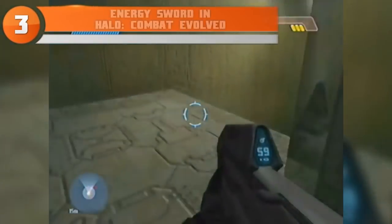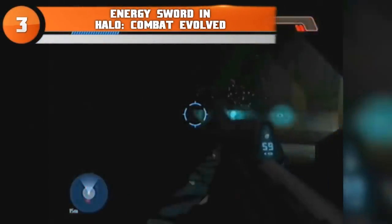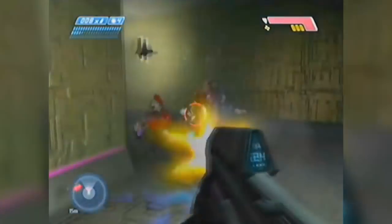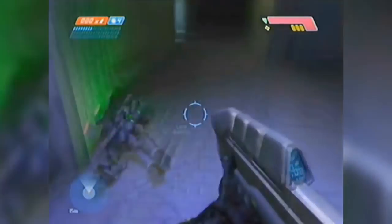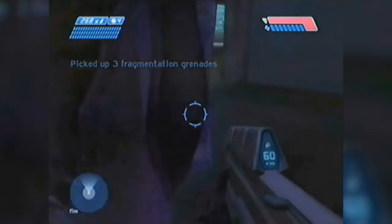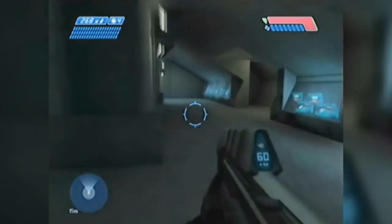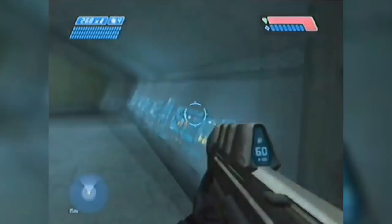At number three we have the iconic Energy Sword in Halo: Combat Evolved. The Energy Sword is one of the most iconic weapons in Halo history and has appeared in every single game, but it wasn't actually usable in the original Combat Evolved. You commonly came across Elites wielding the dreaded Energy Sword, but after killing them you couldn't pick up the weapon at all. It wasn't until Halo 2 that you could actually use the Energy Sword yourself. At least it was a tease that Bungie figured out everybody wanted, and they capitalized on it and put it in all the games to come.